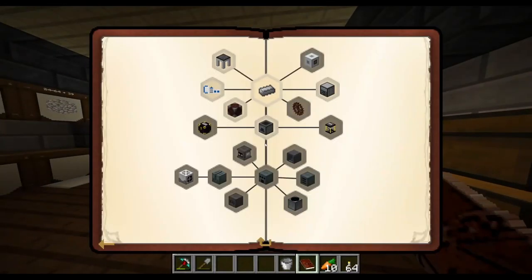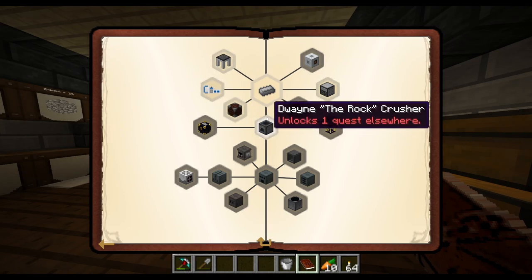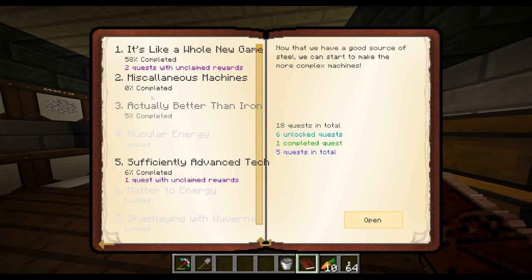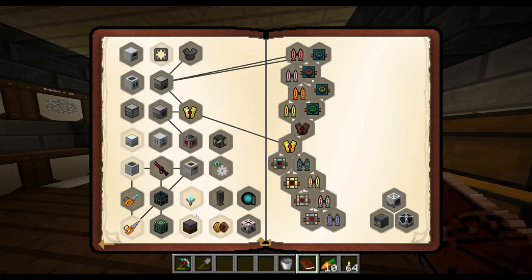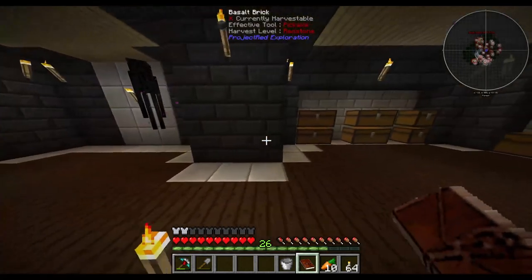I was looking at the quest book. I think I want to get towards a Tunnel Bore or something to automate mining. We're getting close because I can start to see some of the inklings - we want to get Miner's Friend, and then if we look at Miscellaneous Machines, there's the Mining Dimension and an Ender Quarry. There is 100% an Enderman in here.